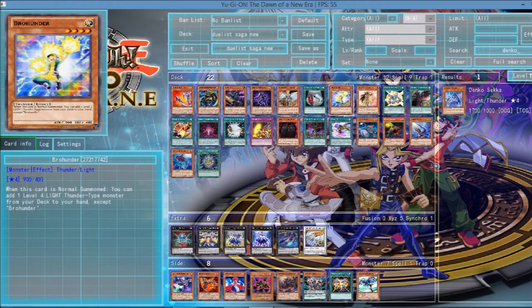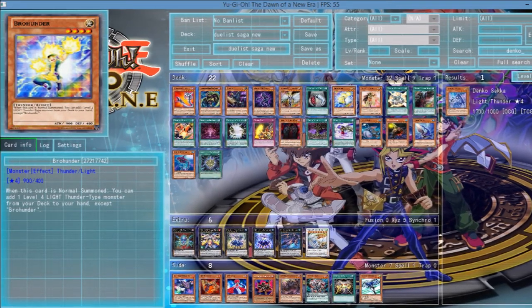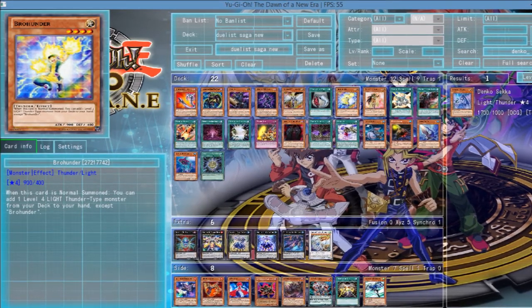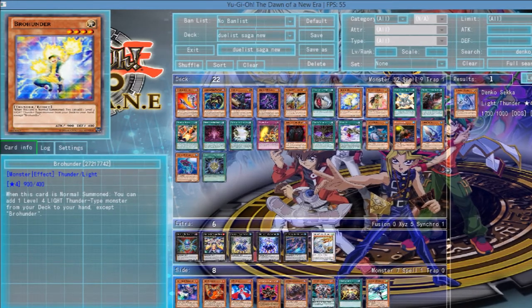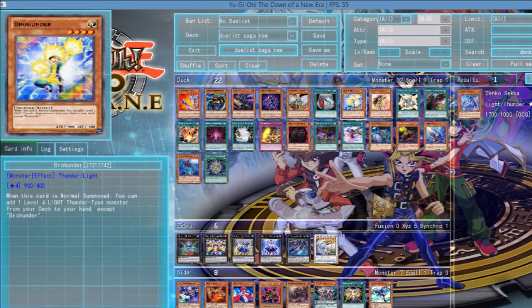He makes Hunters a whole lot better as a deck by itself. Usually Hunters will be mixed or something. But what you can do with this card is play Brilliant Fusion in your Hunter deck and just normal summon out one of your Ma or Pa Hunters.